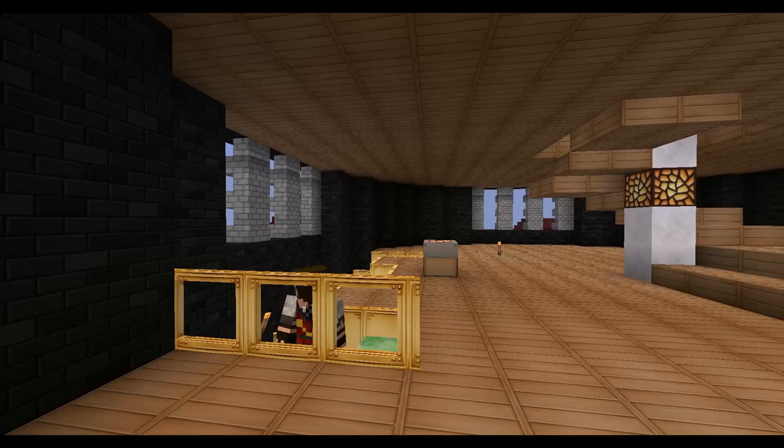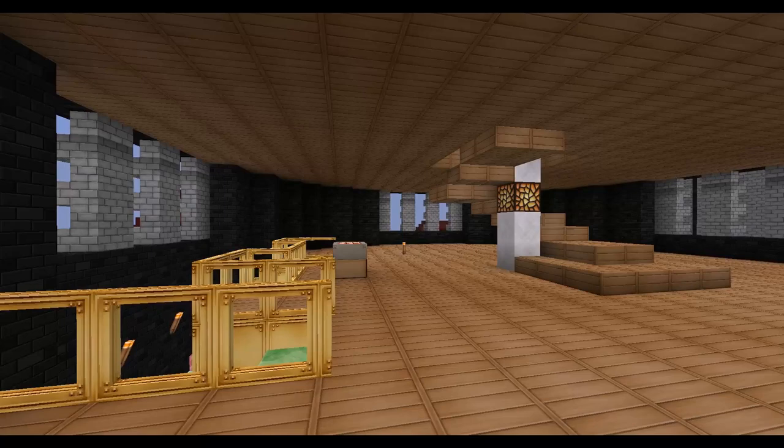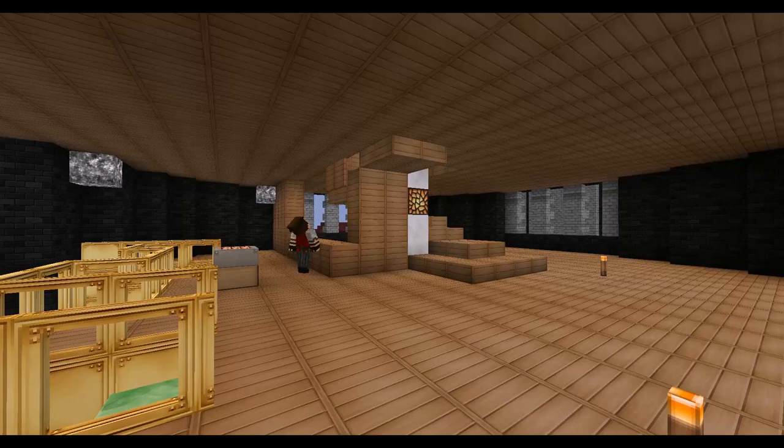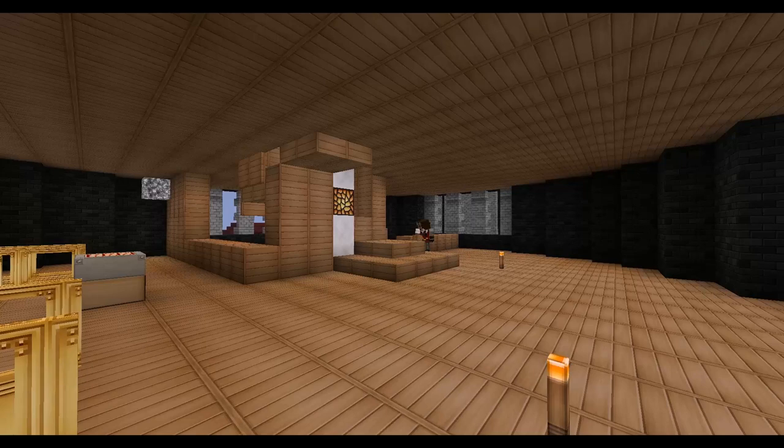Upstairs on the floor just above the throne room we're building a gold banister — presumably gold plated because gold itself is such a soft metal it obviously wouldn't hold up very well. Then I decided this floor needed a meeting room where the king could meet with his advisors. We're also taking care of blocking in the stairs so the queen can walk down with her skirt.